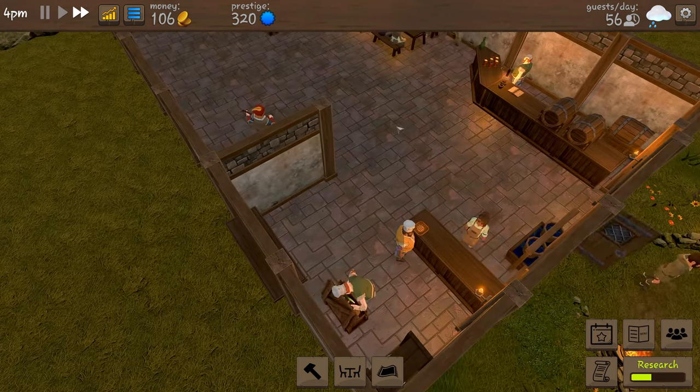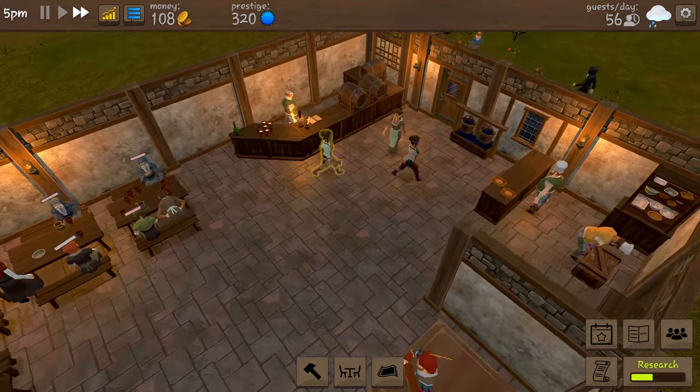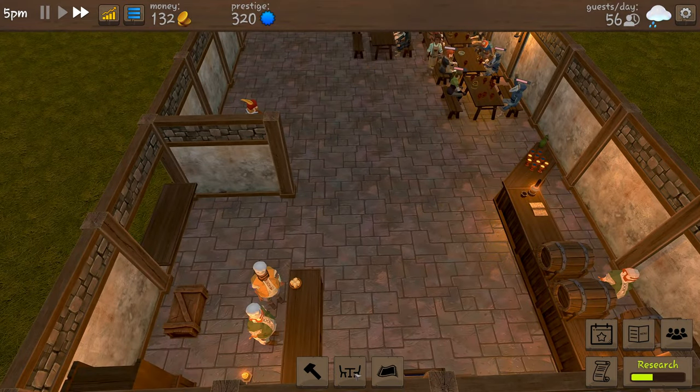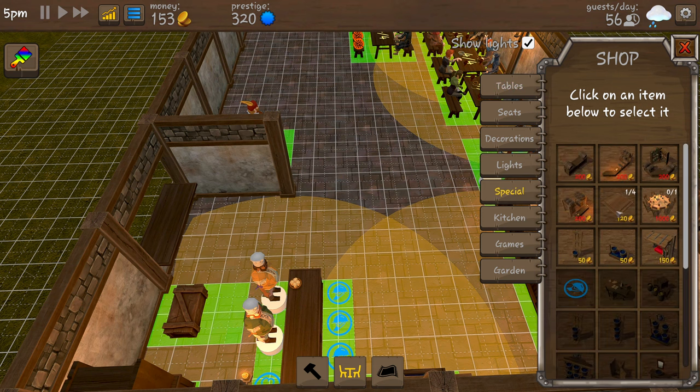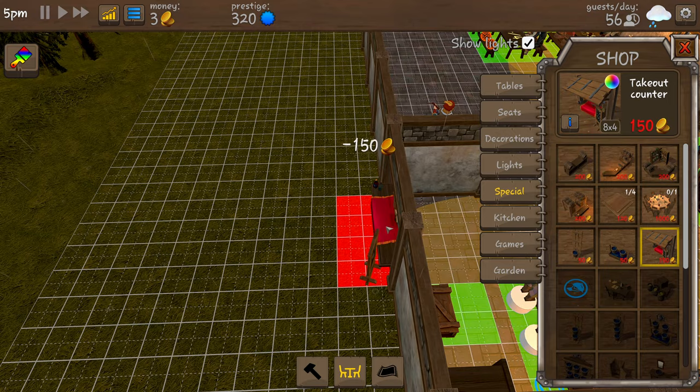We've got enough! Right - special items - here we go. We also need a kitchen packing table - another 150 coins. It's a packing table to pack stuff ready to go out. You are missing the packing table in your kitchen - yes, we know.